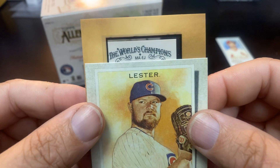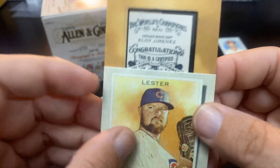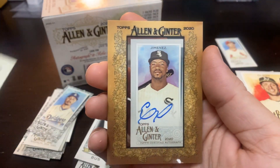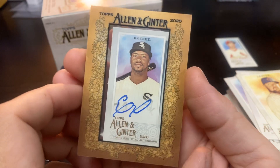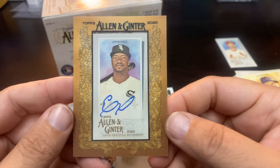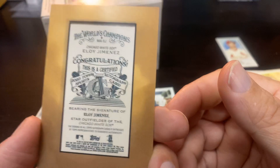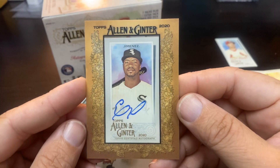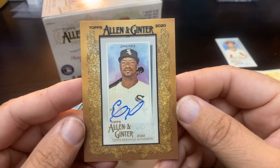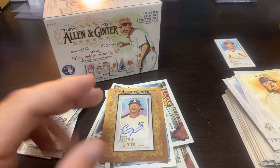We're going to do the slow reveal — is this Eloy Jimenez? It IS Eloy Jimenez and it's an autograph! Dang, baby! Wow — leave them on the shelf for me, people! Holy cow — this is out of a gravity pack, just a single pack. Holy smokes, Eloy Jimenez! Thank you Allen and Ginter for continuing to bring it, and thank you guys for watching Ripping for Ripken's. Until next time — later, guys!